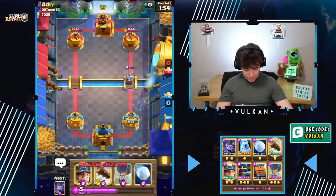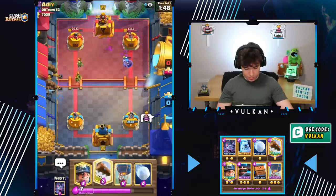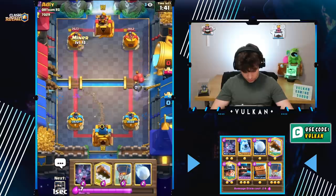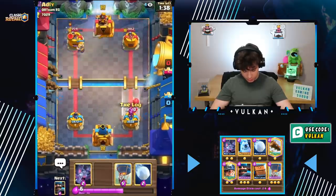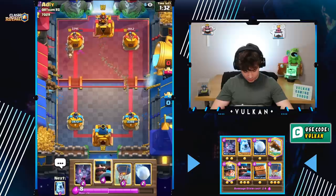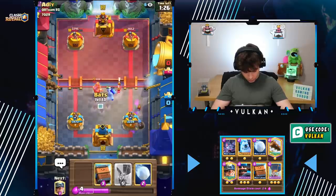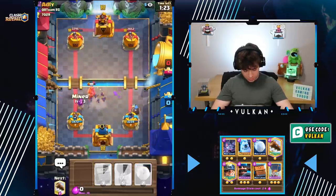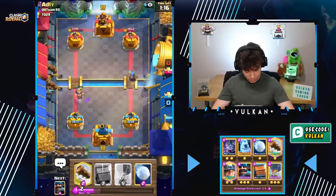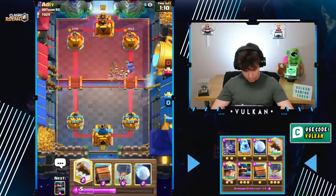I was one card off my Ice Golem, so I had to cycle an awkward Hunter. Well played Goblin Gang on his part. I think I'll Log and save my Snowball for his Bats. He's not going to have the Goblin Gang in cycle, so I'm not too worried about that. And Bats here in defense. Miner expecting a Zap — yep, there the Zap is. Sometimes you just got to be prepared for those small spells on your troops. That fully counters, no problem there.